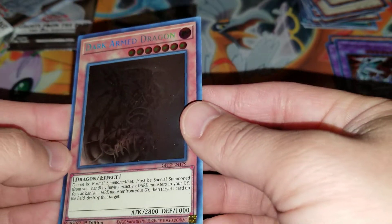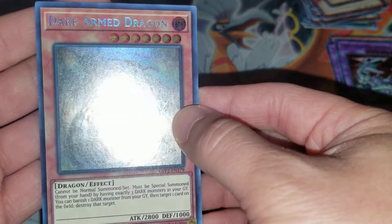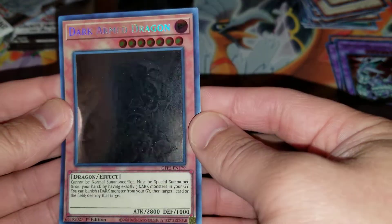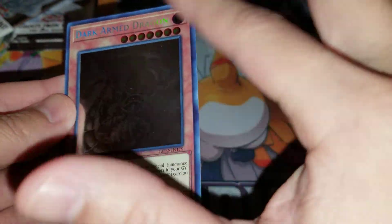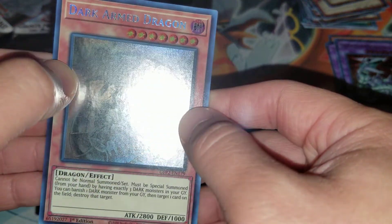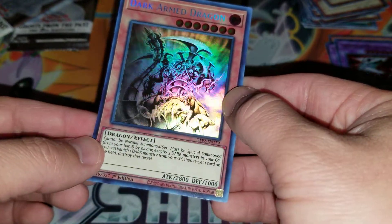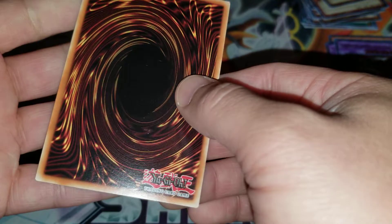It's definitely not the ghost rare I would have preferred, but it's definitely not the worst, and I'm just happy to pull a ghost rare. The ghost rare itself looks pretty good — I don't see print lines. I do see a little bit of a print defect right there, you can probably make it out, it's very tiny. Condition-wise it's pretty good based on the front.